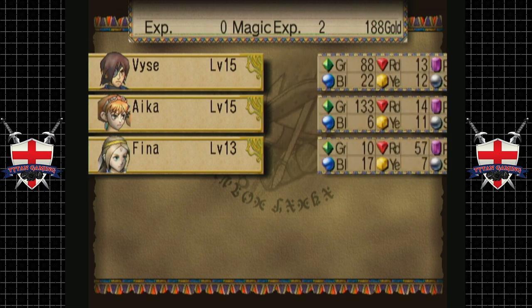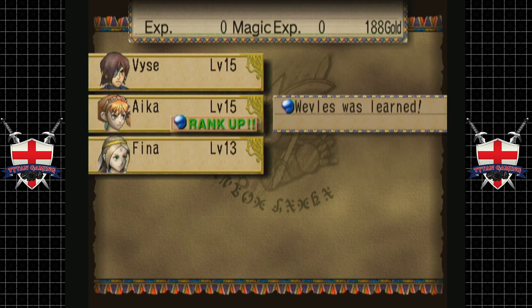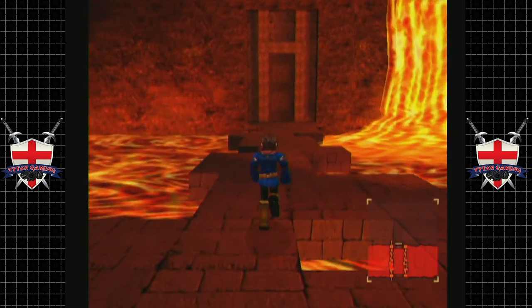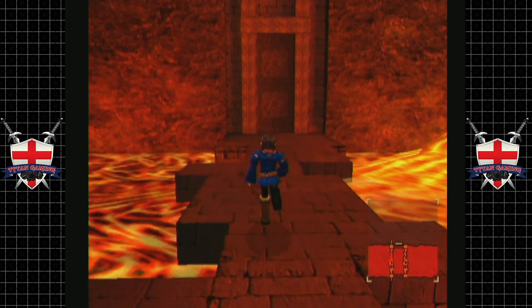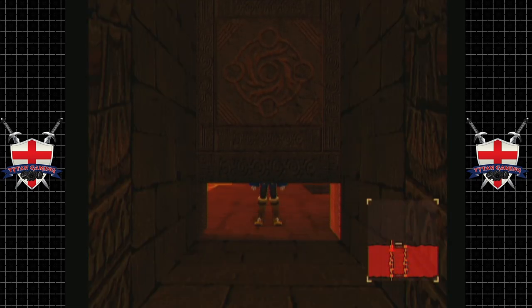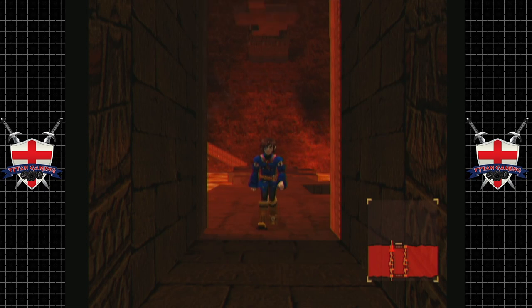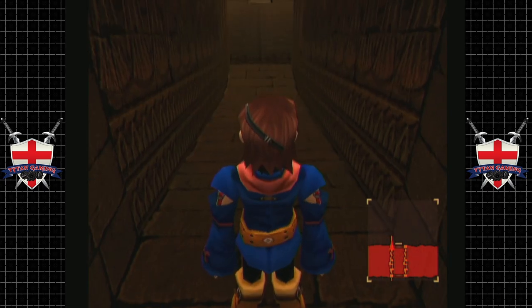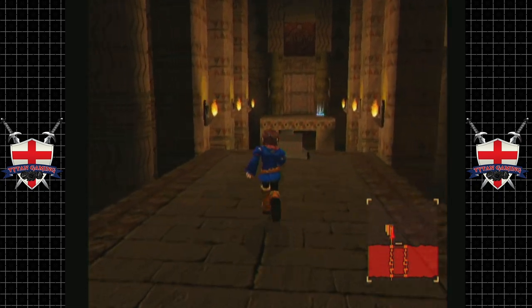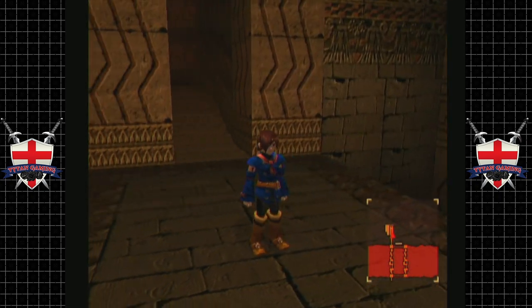Not really worth a lot of XP but we'll take it. And a new spell — Love Layer. Very apprehensive to stop recording because we don't have a save point. Save point — oh, delicious, wonderful save point!